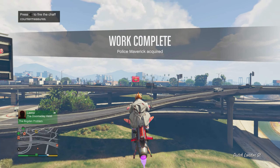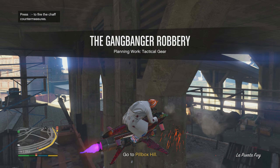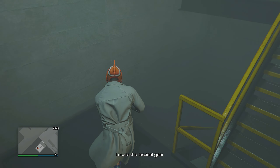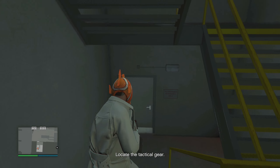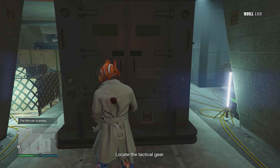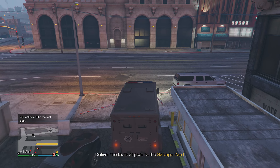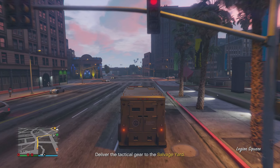The next planning work is Tactical Gear. Go to Pillbox Hill, take out a few targets, and enter a lockup. Go all the way down the flight of stairs and take out several more targets. Check the trucks for the tactical gear — go to the back of the truck and press right on the d-pad to open it. Once you find the truck with gear, hop in and drive it back to the salvage yard. No police will be on you.